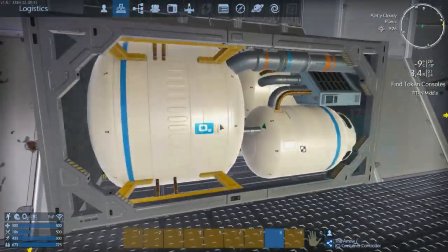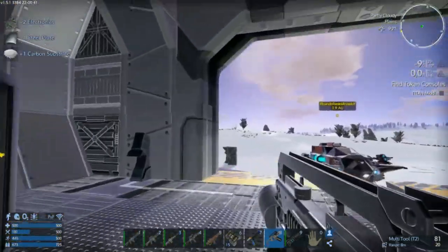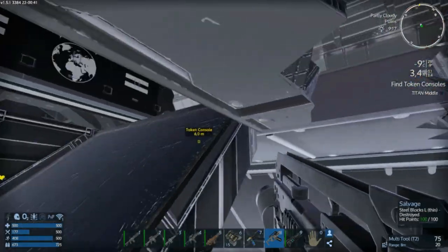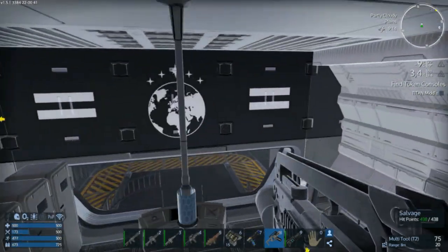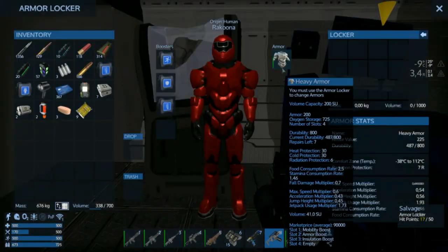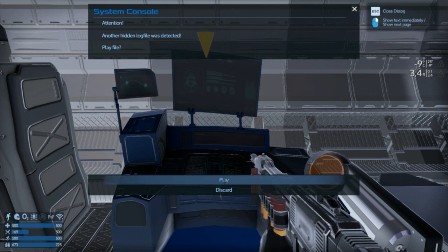Let's grab the oxygen. Might as well grab those doors — give me a little bit of resources. Come on, it's just a little jump. How hard can it be? These windows are good to give Sathium. Updating token code module. Start procedures. Another hidden log file detected. Play file. It's my pleasure.